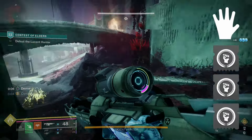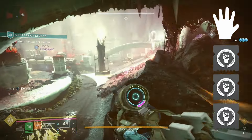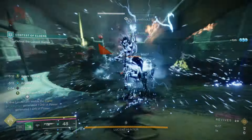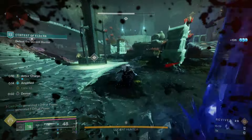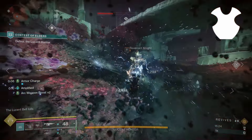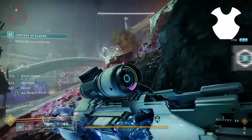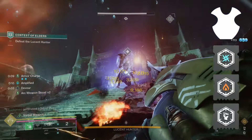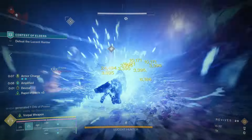Then I bring Facet of Awakening, which is always a good option when your main source of damage is arc damage. Rapid kills will create an Elemental Pickup, and for arc that means the incredibly strong Ionic Traces, which will pair nicely into our later artifact perks. Finally, I bring Facet of Sacrifice, so that we constantly gain more Darkness Transcendent Energy just from getting ability kills — and this is because we'll nearly always be Amplified or have Devour active.